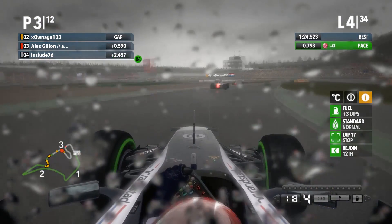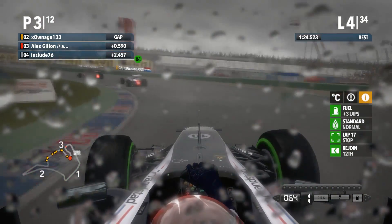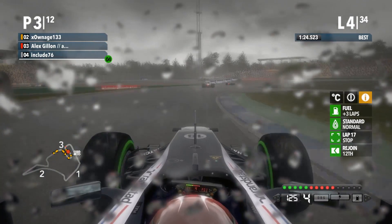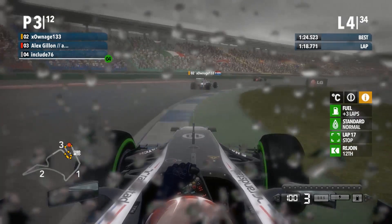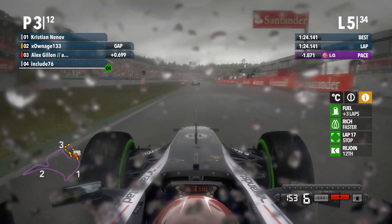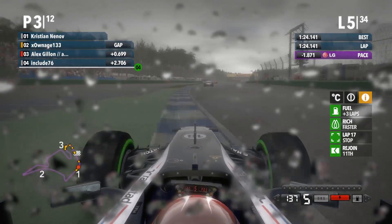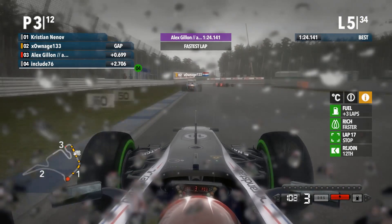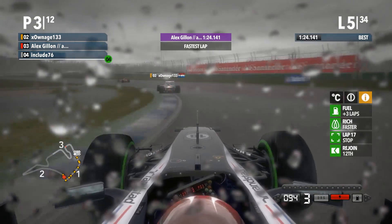Now just half a second behind Onage - back to being nice and close to him. Switched to standard fuel now to try and save some fuel. Into the final sector, need to stick nice and close to hopefully get his slipstream down the very long straight. It curves a lot but straight enough for a Formula 1 car - absolutely full throttle. Trying to get a good line on the final corner - cut it a little bit too much. On Rich, doing another fast lap, fastest as anyone - 24.1. Missed my apex there, just 7 tenths behind Onage.